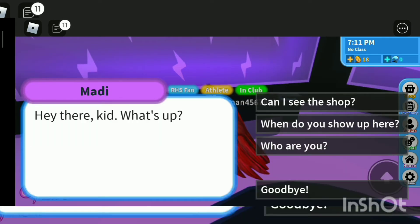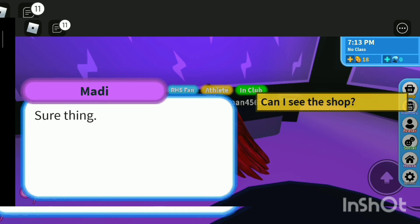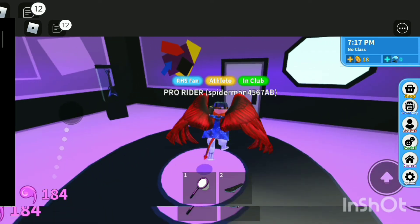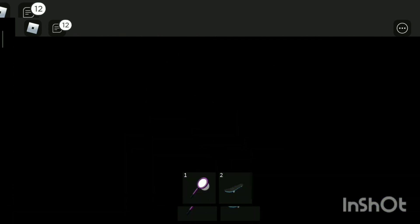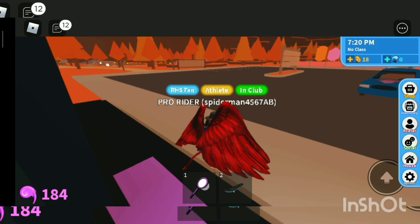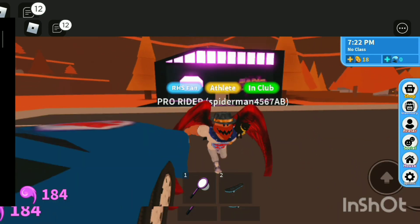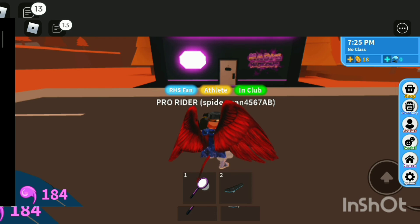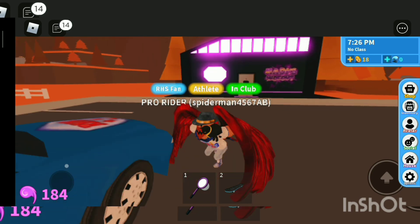She says: "Hey there kid, what's up?" As you can see, we got the basement key and I'm done already. Let me show you where this thing is and what it's called. This is this type of shop and it's called Maddy's hideout.